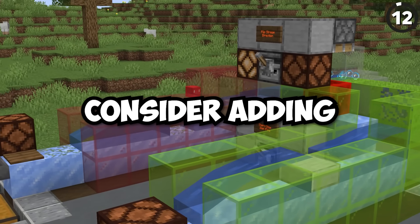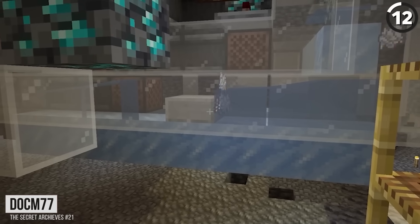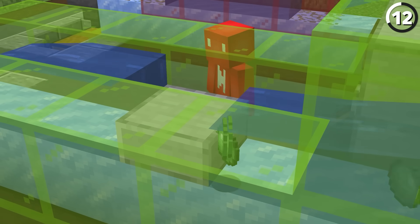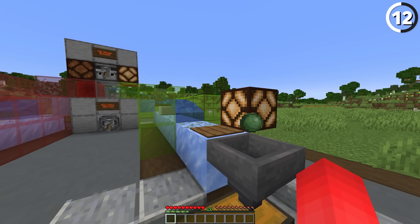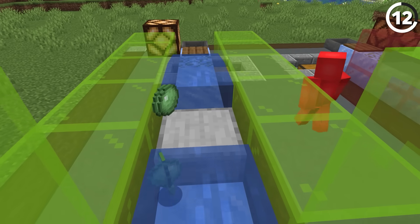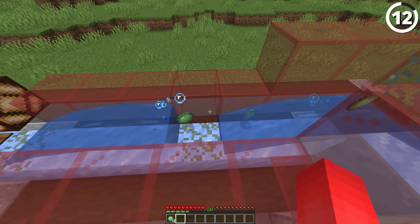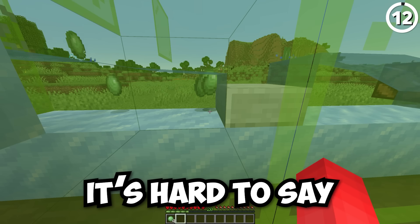If you want to fix your item stream, consider adding a slab in place. As Doc M showed off on Hermitcraft, just adding one of these in can make it easier for items to stack together. The bone meal entities will wait until they have enough mass to eventually get pushed over. That'll also help you get some more space in between your items, which is definitely a plus when hoppers move so slowly. And when you have multiple item entities combined into one single stacked item entity, that'll help to reduce lag as well — and for the price of half a cobblestone block, it's hard to say that isn't worth it.